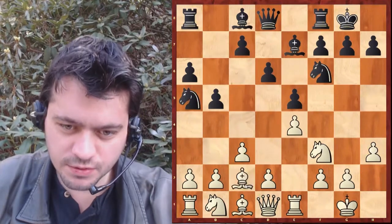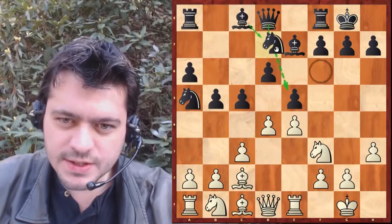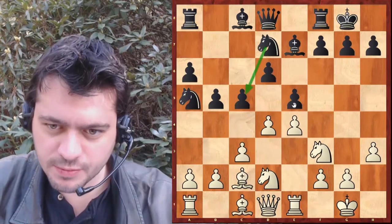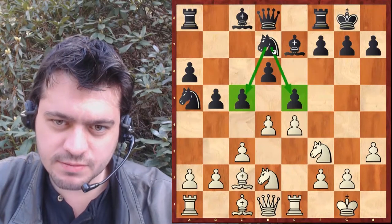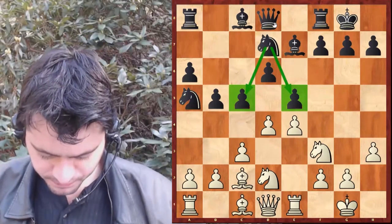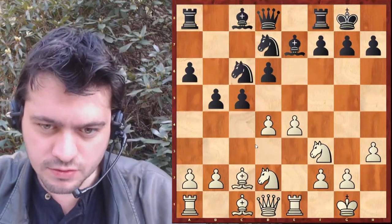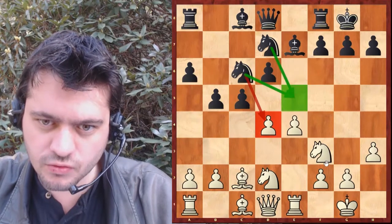Cavalier a5, fou c2, c5, d4, cavalier d7, et cavalier bd2, c6, c7 — avec une pression sur le D4, et aussi un double contrôle sur le E5.